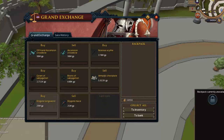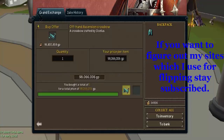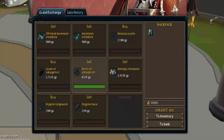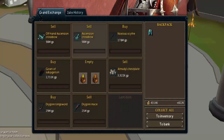Drygores tend to give around 300 to 800k margins. Coming back after 10 minutes, the offhand Ascension crossbow bought, and now I'm gonna resell for the same price as before, making 600k profit just like that — very simple, easy money. The subjugation piece just sold too, showing how quick everything sells here.